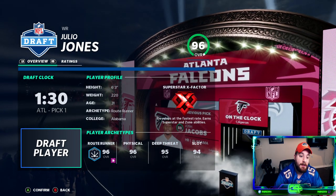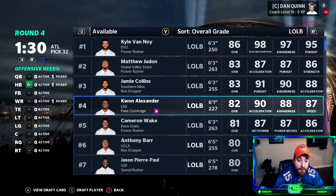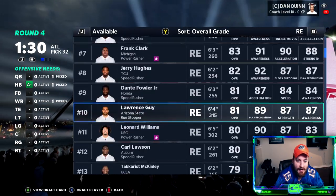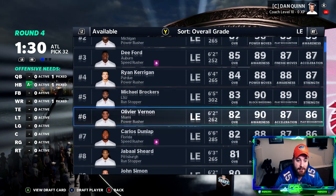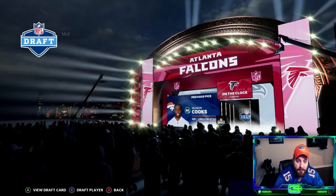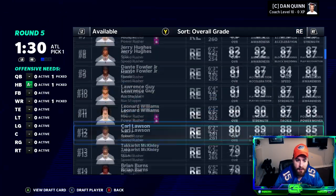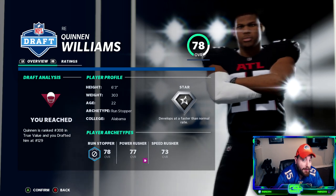Now I'm out of the spotlight picks, so I want the best young players who can grow and develop. I was hoping for Fletcher Cox but he's gone. Looking at edge rushers — Ingram and Houston are old. I check Carl Lawson and Quinton Williams. I decide to get Roquan Smith at middle linebacker in round four, and I have a plan: grab Quinton Williams at pick five.